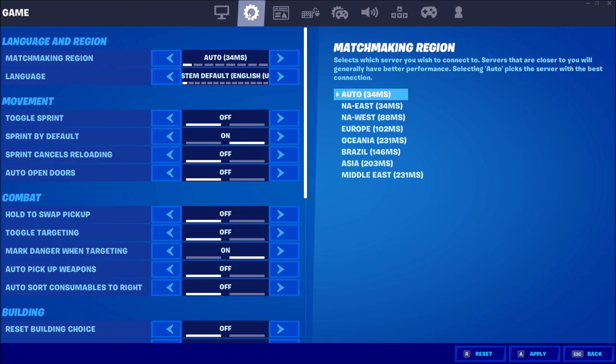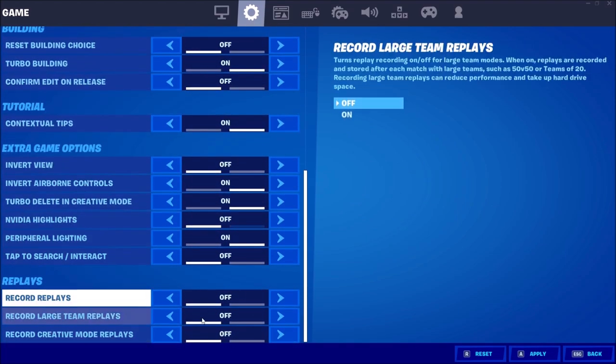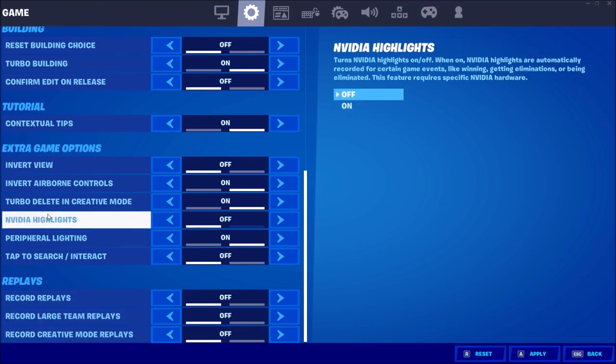Go to Settings and scroll down. Make sure that Replays are all set to off — really important, as it also causes stuttering. Same thing with NVIDIA Highlights — don't use it. Put that one at off as well.